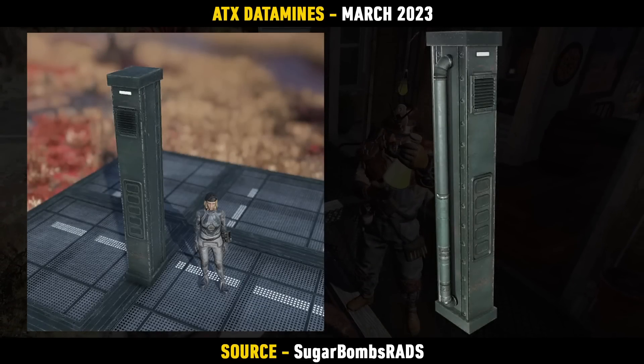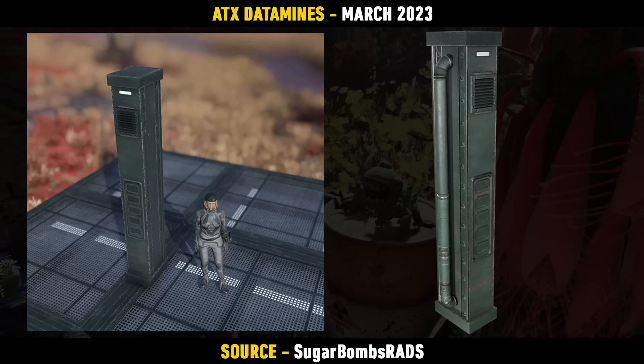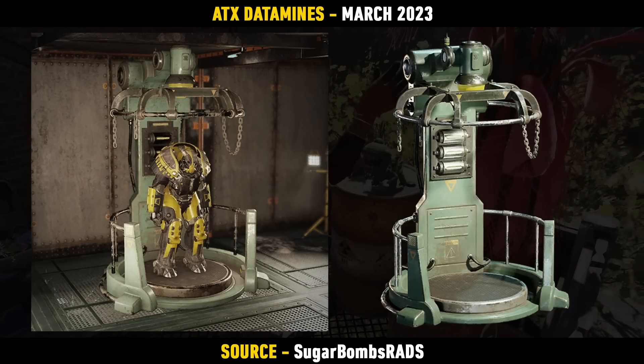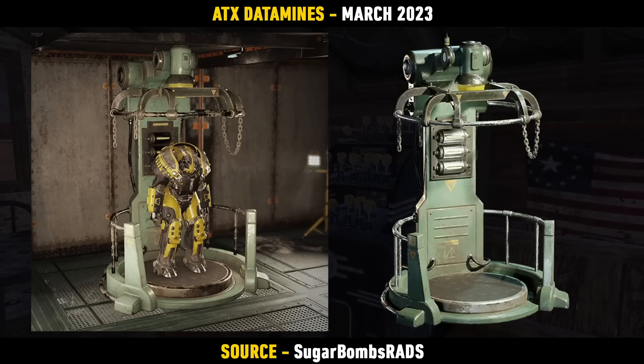We also have a few different Enclave items on the way, starting off with a support post. It's a pretty decent size — I'm not entirely sure what you'd use it for, but it looks alright. Linking with the Enclave yet again, there is also a new Power Armor Chassis Display Frame coming in, and this one's definitely unique — nothing like the ones that we've seen before — so quite exciting to see this one getting added.